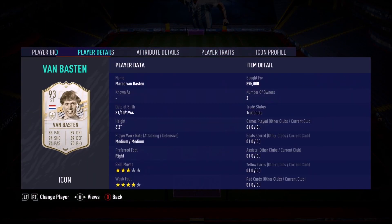Ladies and gentlemen, today we look at Marco van Basten. Three star skills, four star weak foot, medium/medium work rates, right-footed.